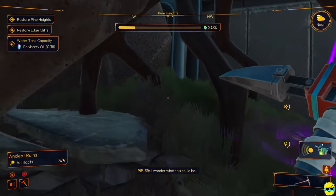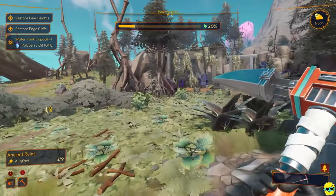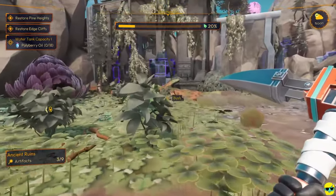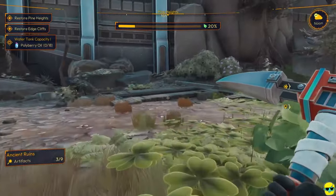You hear the sound, and there is an audio cue when you're getting close to one of these guys. We've now found three of nine. Remember, there's nothing really dangerous in this game, so leaving your mech is totally fine. Here's a nest, but we can't feed it until we purge this area.